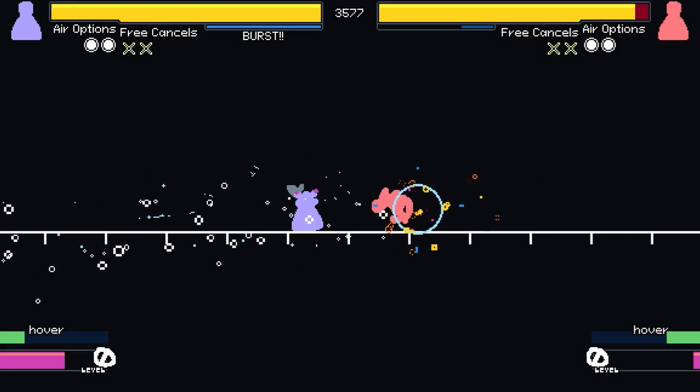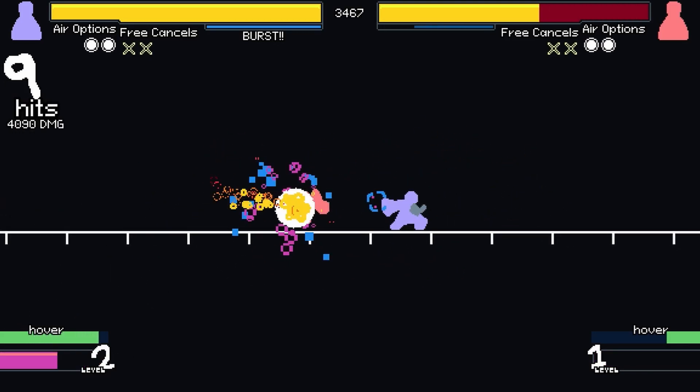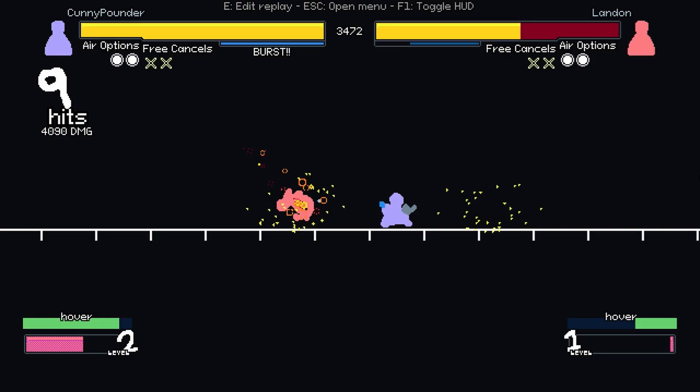It happens. At which point, their combo looks something like this. In a few turns, you've gone from a player to the dummy. You may ask yourself, what can I do in this situation? And the answer? Die.